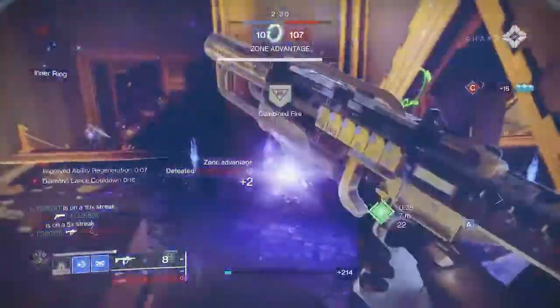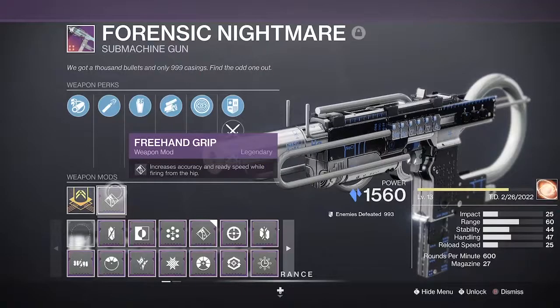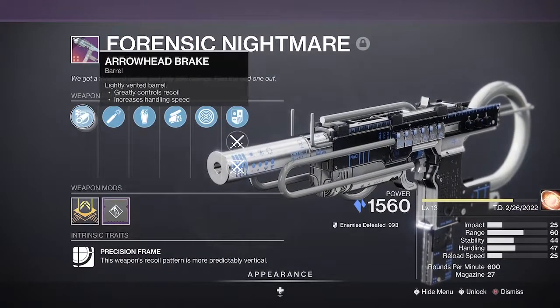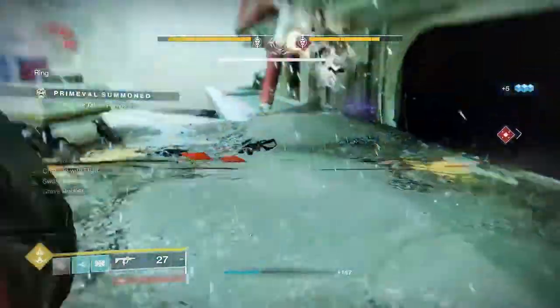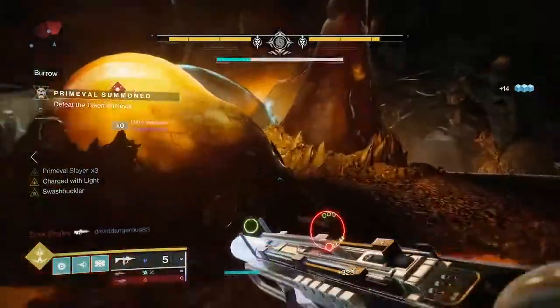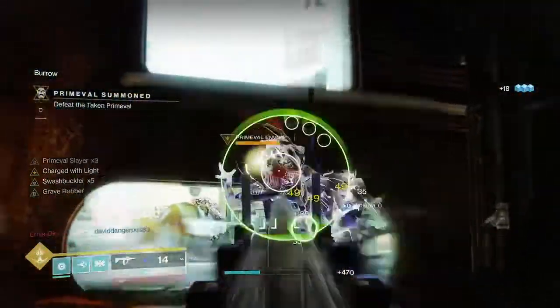So let's take a look at the rolls we've crafted. First up PvE: Stability Intrinsic Trait, Arrowhead, High Cal. This will give us that sweet recoil so we don't have to bang on a Counterbalance mod. I'm using either Quick Access Sling or Free Hand Grip — dealer's choice really.